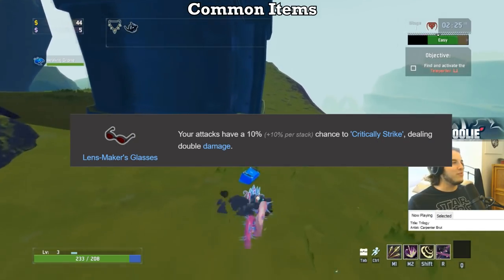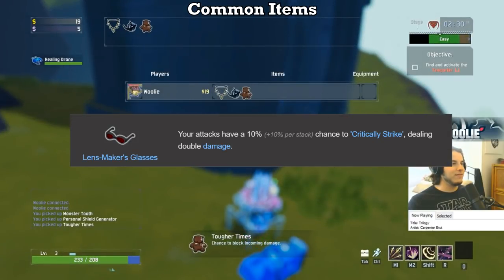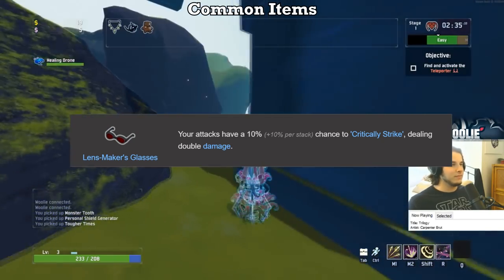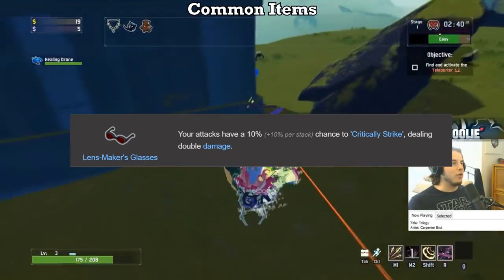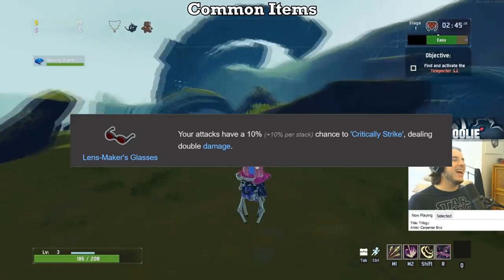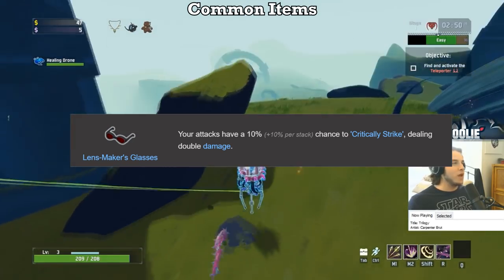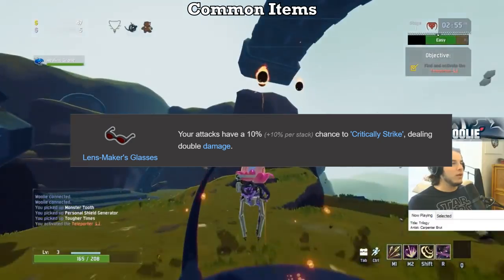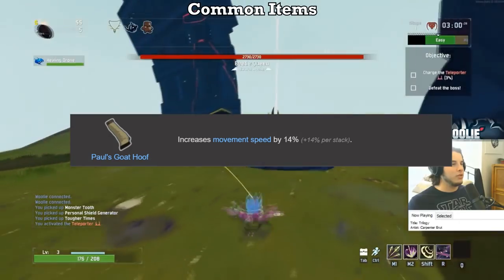Next up, Lensmaker's Glasses. They get an S. Critical Strikes apply to almost every form of damage in the game, the only exception being DOTs like Bleeds and Ignites, and Drones. Getting one pair of glasses is essentially 10% more damage for everything — Critical Strikes double your damage, which is 100% more damage, and one pair adds 10% chance to crit. There is no benefit from going over 100% Critical Strike chance, so your cap is 9 glasses plus 1 Predatory Instincts and a Harvester Scythe, which each give an invisible 5% crit chance. Very strong item, definitely deserves an S. The Goat Hoof also deserves S tier.